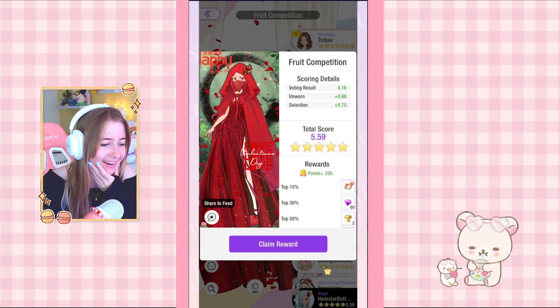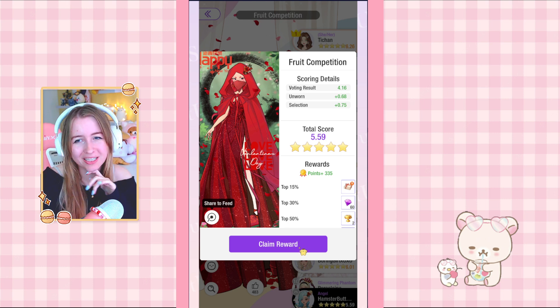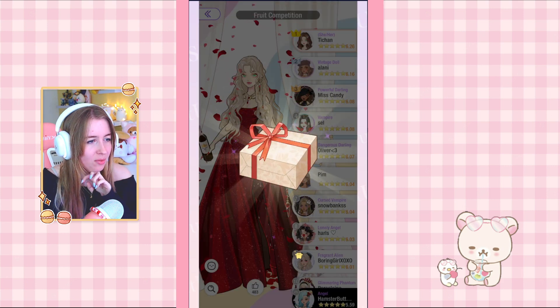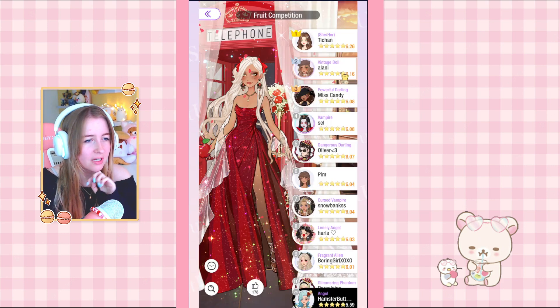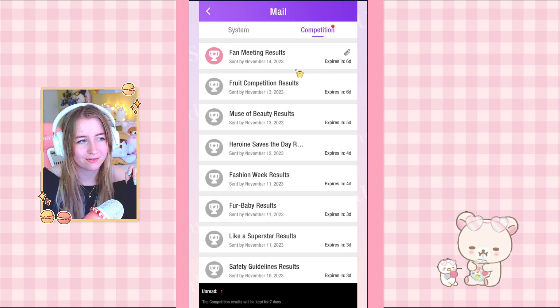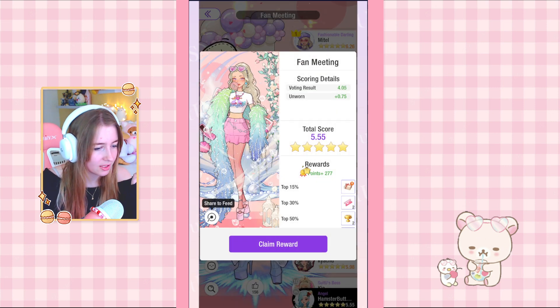I got in the top two percent on the free competition — the only tag was red so I just went full red. It's kind of surprising. I didn't really know what to do with the fruit theme since it had pineapple text, but I guess everyone had the same idea with the red dress. Then for Fan Meeting I got in the top three percent, I just used one of my default saved outfits.